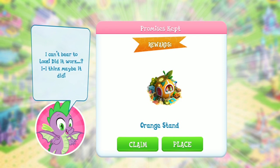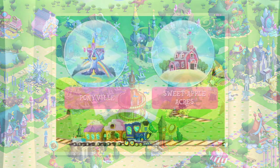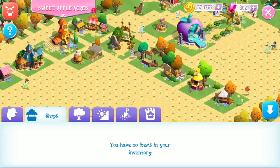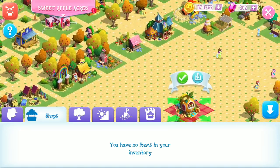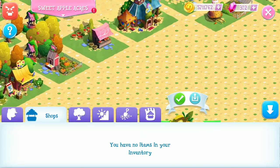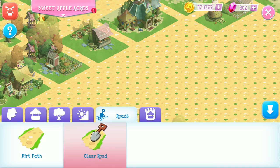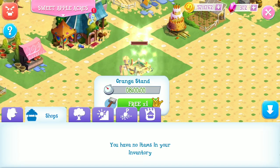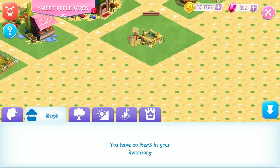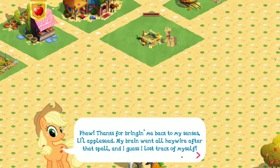I can't bear to look. Did it work? I think maybe it did. And our reward is the orange stand. Let's go ahead and place that — it goes in Sweet Apple Acres. I spent a little time this week rearranging my Sweet Apple Acres. You can see my line of shops here. It looks like I'm going to have to start another row of shops, so I'm going to clear a little space here for the orange stand. There we go — we'll put it here for now. It's going to take eight hours to build, so I think I'm going to save my VIP points this time.